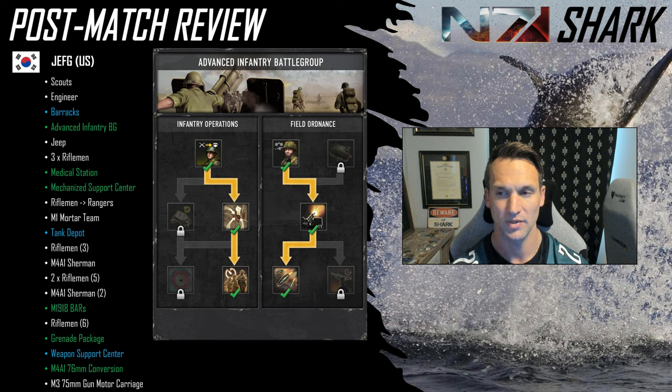Three rifles, then a med station, then he goes mechanized support center — which I think is really to get the 76 mil upgrade on the Shermans. From there he converts one of his rifle squads into Rangers, gets an M1 mortar team to deal with MG42 once it hits the field, then goes straight into tier four, the tank depot. Gets a third squad of riflemen, his first Sherman, then two more rifle squads and a second Sherman. At this point I think he decides the Rangers aren't working for him, so he's going to invest into the rifles.